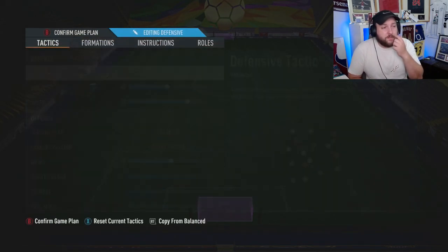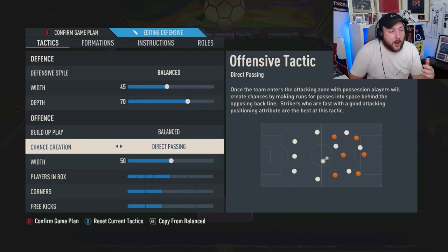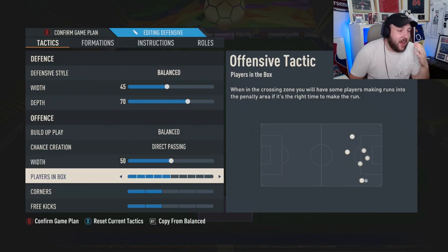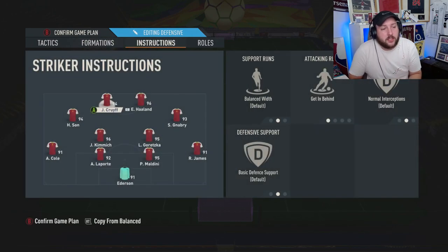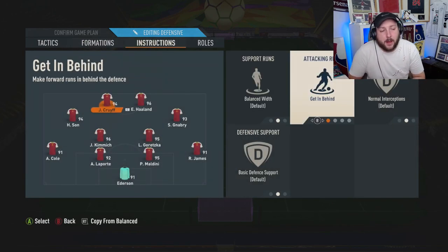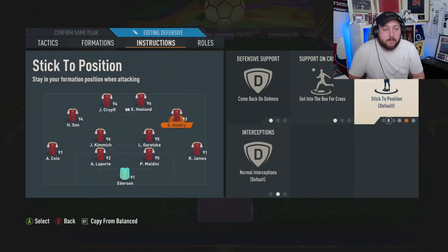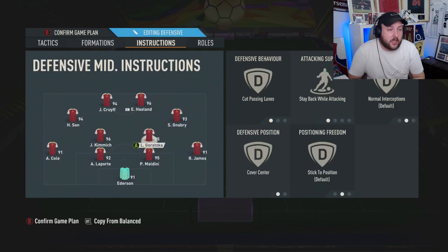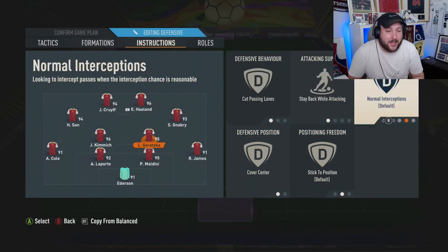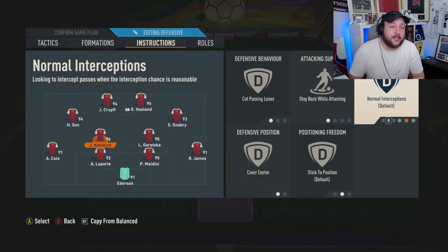In terms of custom tactics and strategies, if you want to do this in Rivals, go to a 4-3-2-2. Set balanced defensive style, 45 width, 70 depth, balanced direct passing at 50, five in the box, two on corners, and two on free kicks. For player instructions you want: balance, get behind, balance, balance, balance, get behind, balance, balance. Then come back on defense, get into the box for a cross, balance, balance. Your two CDMs are going to be: cut passing lanes, stay back while attacking, balanced, cover center.